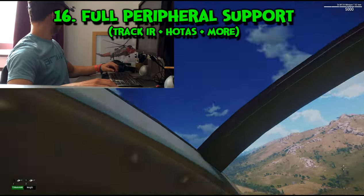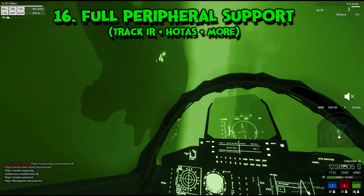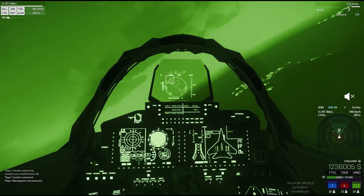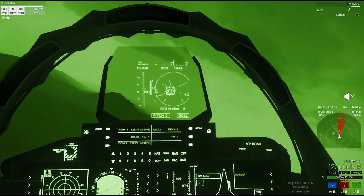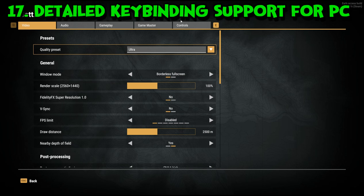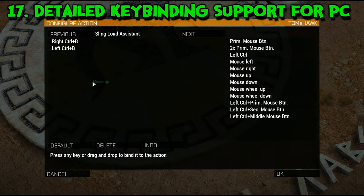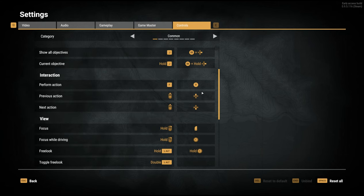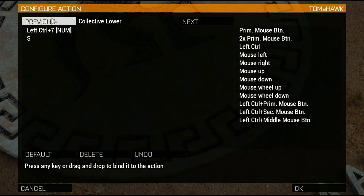Number 16: We need full peripheral support for all the devices that we could use in Arma 3, like Track IR, HOTAS setups and more. This means also adding the ability for dead zones through the control menu like in Arma 3. People love investing in this type of gear for milsim games like Arma, so this is a must. Number 17: Keybindings. The keybinding menu is far too simple. It needs to have the ability to add mouse inputs like we could in Arma 3 as well as multiple keybinds. Currently it just seems heavily catered towards the console market, not PC gamers who have a variety of peripherals.